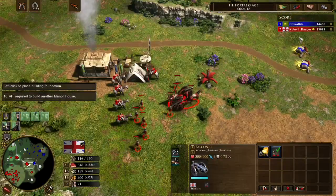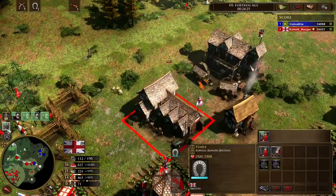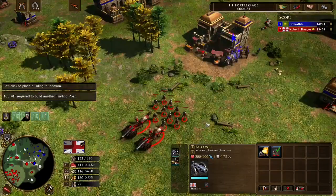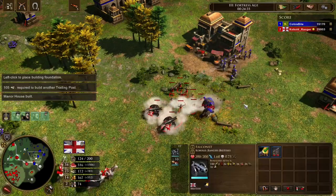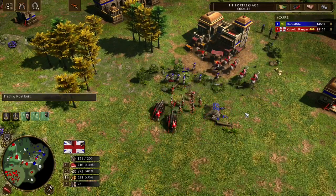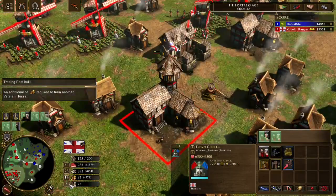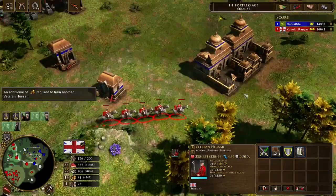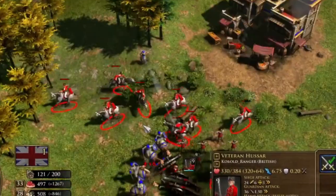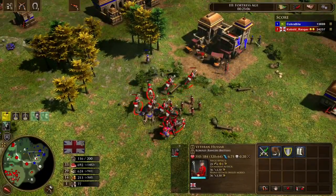It's always a good time to raid while you're attacking the main army, because the opponent might not hear the bell sound and won't realize you're raiding. You can kill a lot of vills that way. Hussars on Gurkhas, falconets and longbowmen on sepoys — that's how you want it. I'm surprised I still haven't made any musketeers though — I'm still in the transition phase. Then disaster: I deleted my own cannon, which is why you really need musketeers to protect falconets.